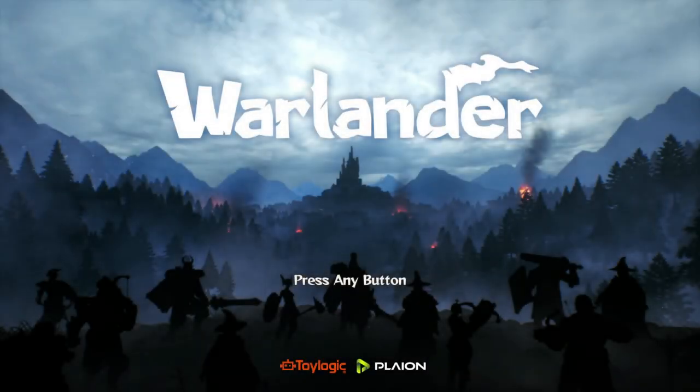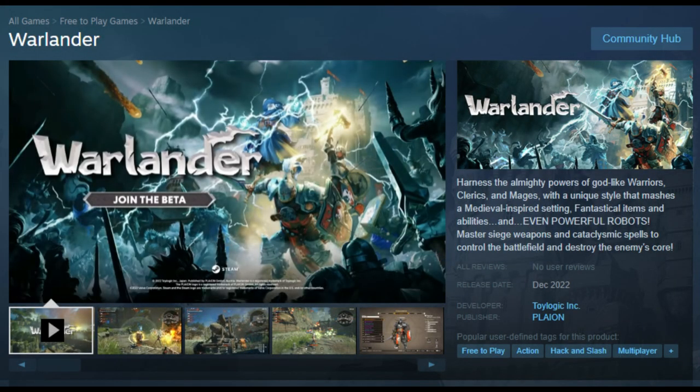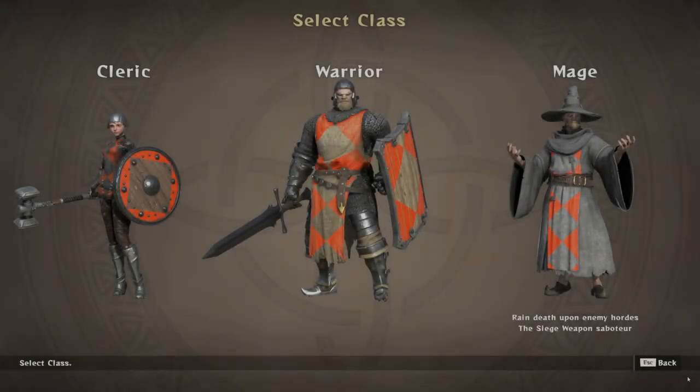Welcome back to another video. Today we're taking a look at a game called Warlander. Warlander is currently on Steam in a free play test — all you have to do is ask for access to get in. It's described as harnessing the almighty powers of godlike warriors, clerics, and mages in a medieval-inspired setting with fantastical items, abilities, powerful robots, siege weapons, and cataclysmic spells to destroy the enemy's core.